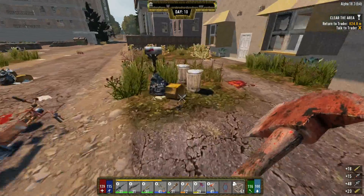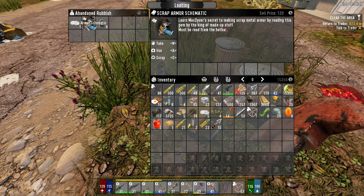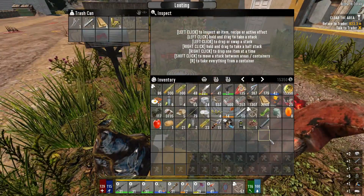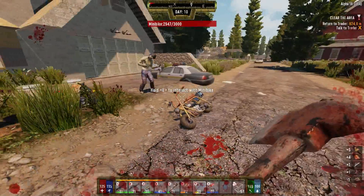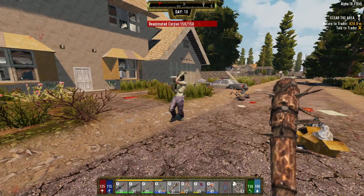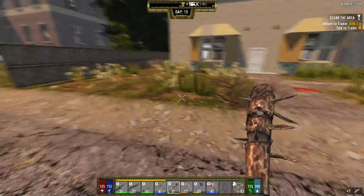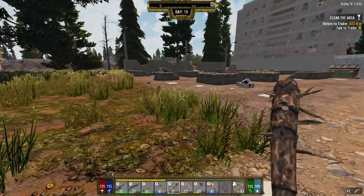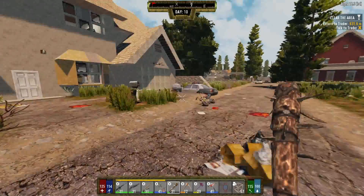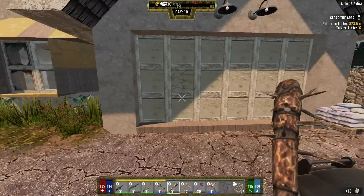Oh nice, we're getting ammo — we need it. What is it? An armor schematic, okay, I'll take it. We are waking everybody up. That scared the crap out of me! For that you deserve to have your head taken off. We have over a stack of lockpicks — 50 plus two here — and we had a bunch stored. Yeah, we are getting distracted.